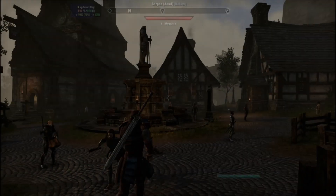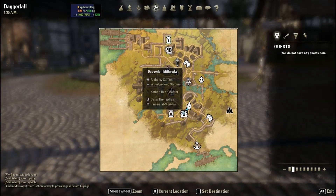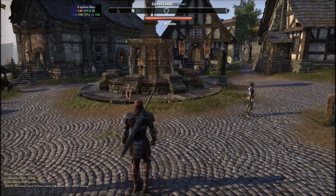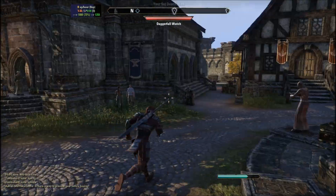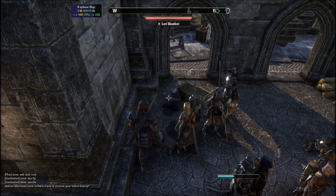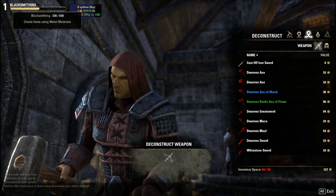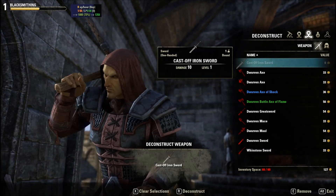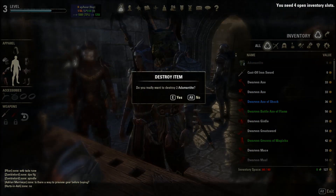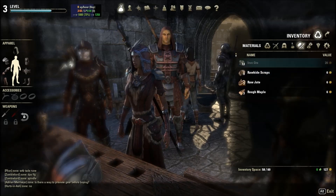Exit out and go to your blacksmithing area or your crafting area. Here's the blacksmithing area - perfect. So if you're looking to improve your blacksmithing, I just showed you two ways to do that. As you can see I'm a level one blacksmith - let's see what happens after I deconstruct all this. Make sure you have an empty inventory before you do this or you're going to run into issues.